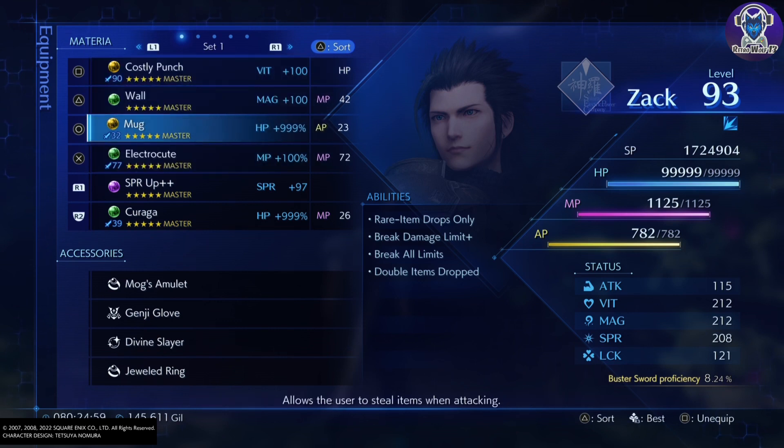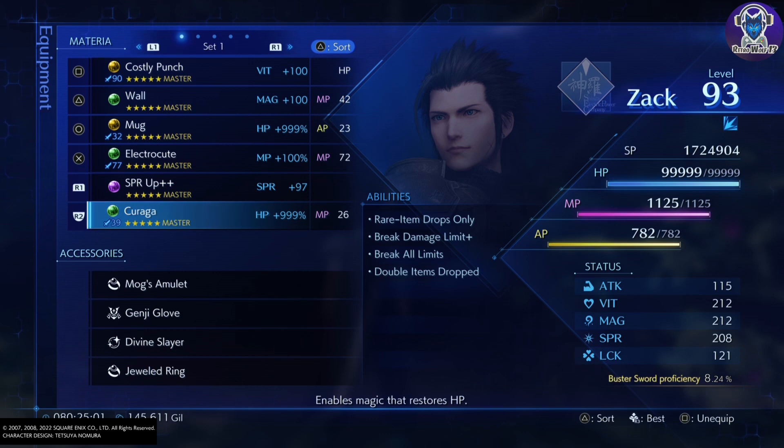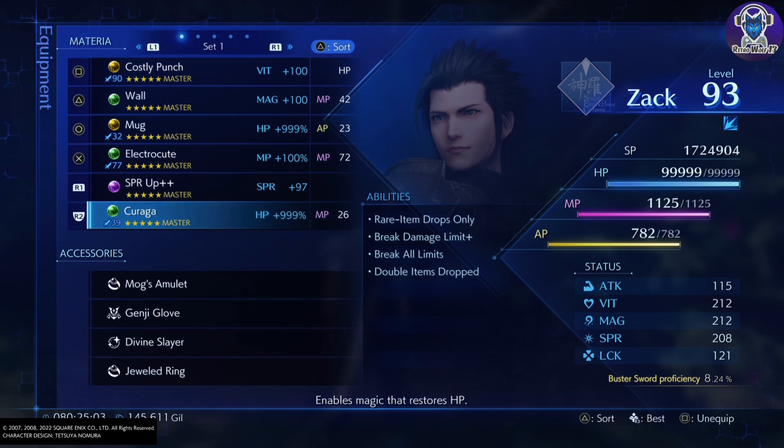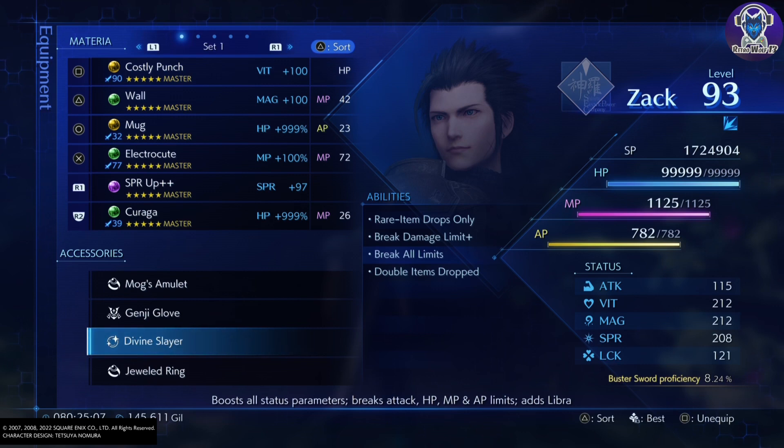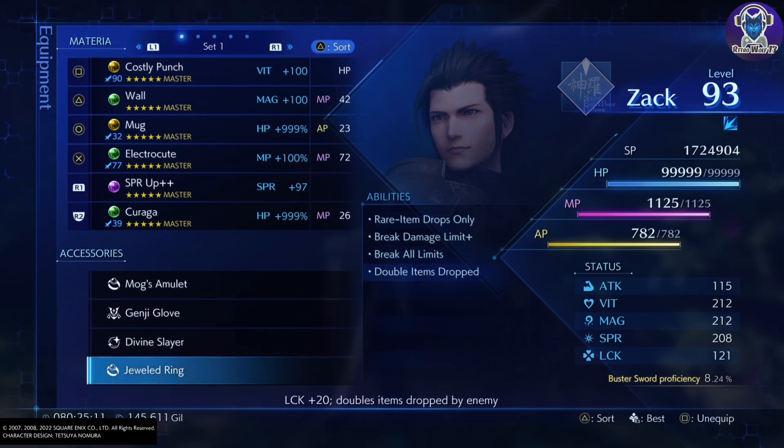In terms of material build, you're going to need Mug, Electrocute, and Dual Cast, although I don't have Dual Cast on me. For accessories, equip the Mug's Amulet and also the Jeweled Ring to get the extra dropped items.